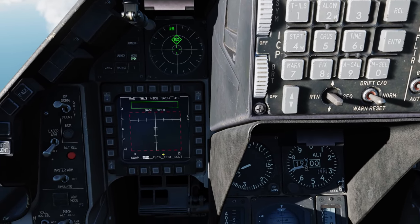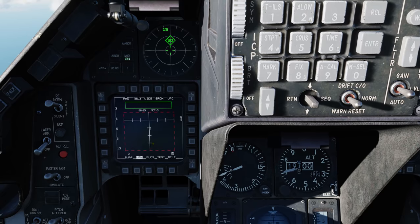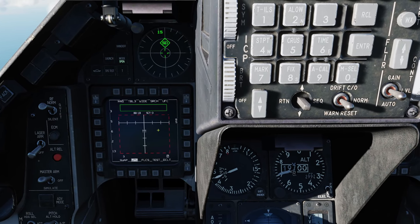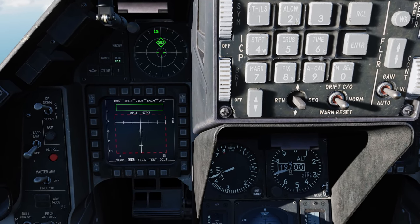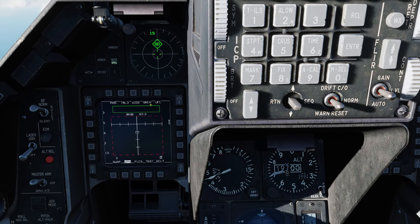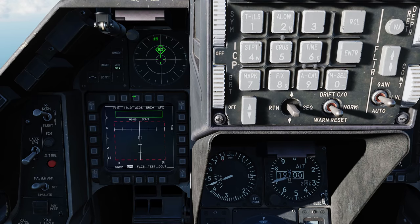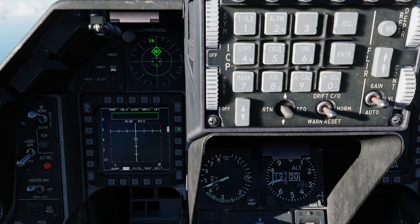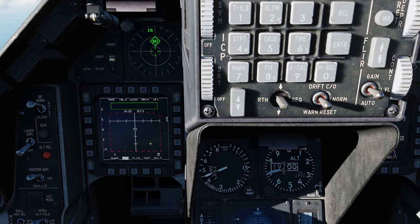When the HARM is in HAS mode, its search is focused on the bore side of where the missile is pointed. Anything on display within the red dashed area to the right would be off to the right of the bore side of that missile. When the missile is in search mode, by default it searches for every radar in the table based on the search pattern — up to five different radars in a wide area — and it can take one minute and 30 seconds to complete one full search.